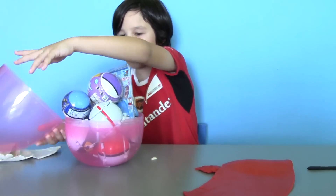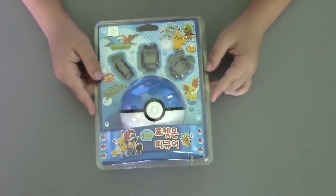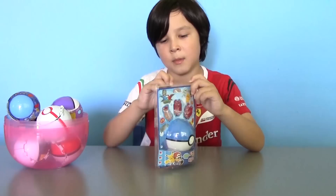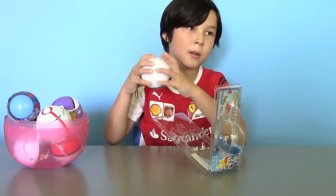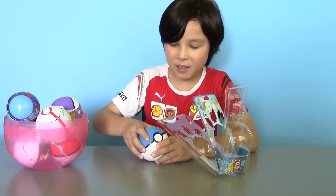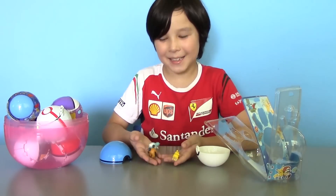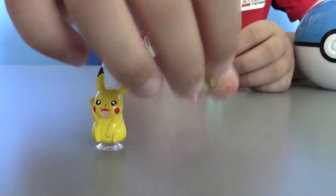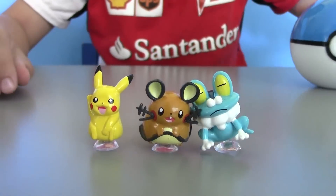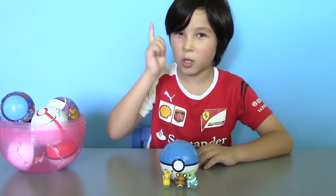And look at these surprises — we got so many Pokeballs! We'll start with this blue Pokeball we got from Korea, so let's get it out. It's a coin bank! And it looks like there are some surprises inside. We got some Pokemon: Pikachu, Dedane, and Froakie. And plus we got our very first Pokeball — or a coin-a-ball.